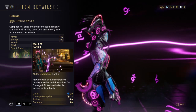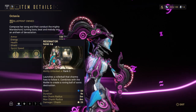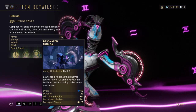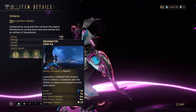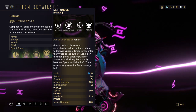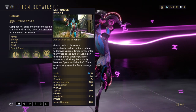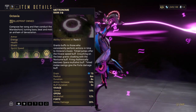Basically Mallet damages enemies and draws their fire. The second ability launches a rollerball that charms foes to follow it — basically it gets enemies to follow it. Then we have Metronome, which grants buffs to those who consistently perform actions in time with Octavia's music.